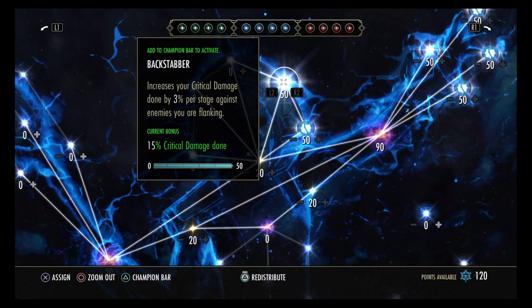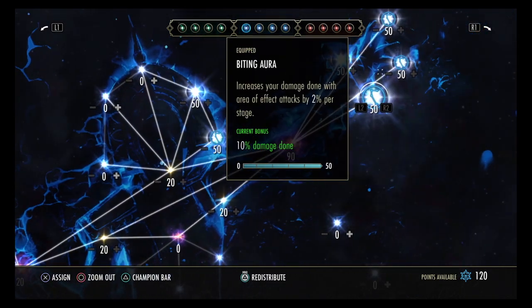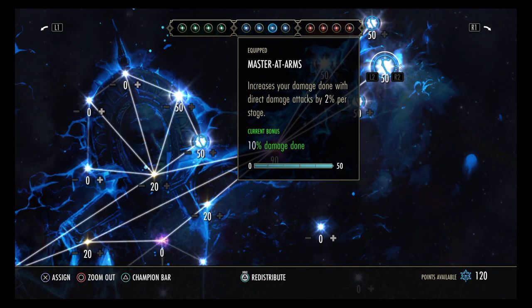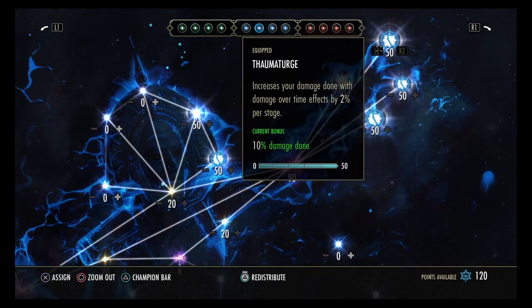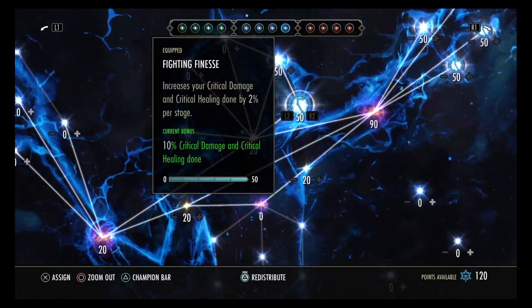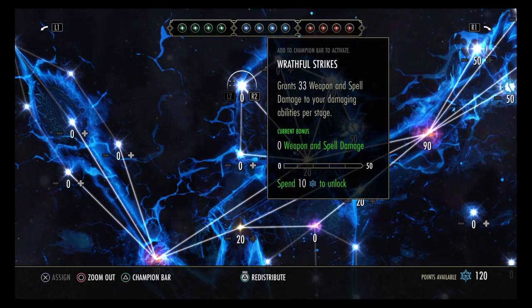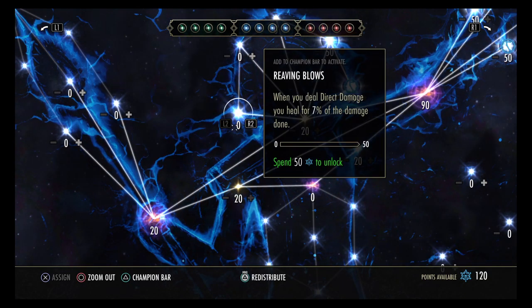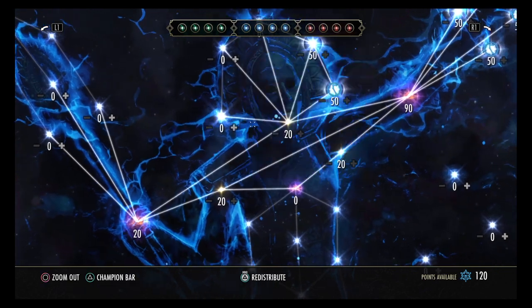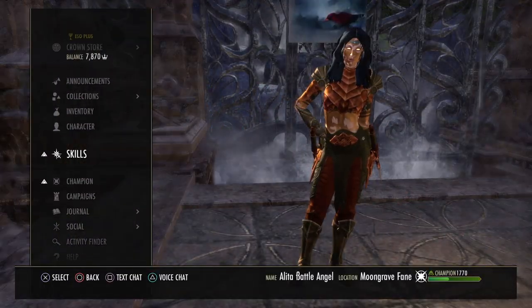I also keep Biting Aura for 10 percent extra damage to area effect attacks, Momage for 10 percent extra damage with damage-over-time effects, and Mastered Arms which increases direct damage by 10 percent. If the boss is stationary and I can stay behind him, I'll swap Mastered Arms for Backstabber. Alternatively, you could go Wrathful Strikes, or Riveting Blows for extra healing when you deal damage with Jabs.